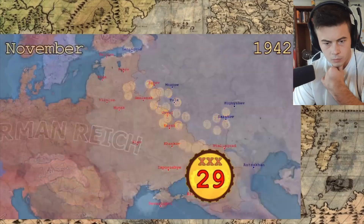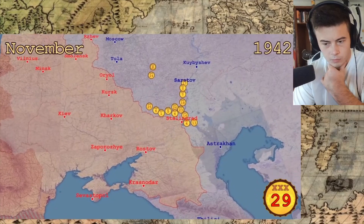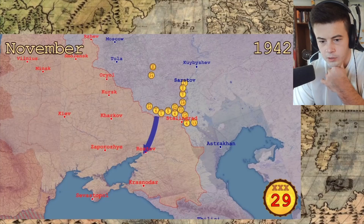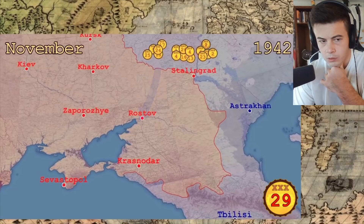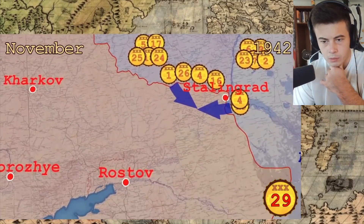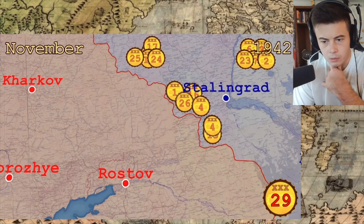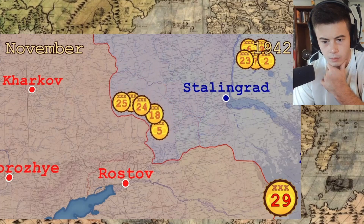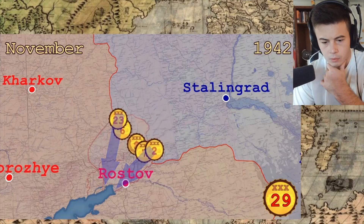In November of 1942, the Soviets had half of their armored corps on the southern part of the front. Their mission was to cut off the German troops in the Caucasus. The operation would have three stages, each completed by a different group of units. The first group would cut off and destroy the Axis forces around Stalingrad and secure the eastern flank. The second group would encircle and eliminate the Axis forces on the western flank. Finally, the third group would advance to the sea and cut off the Germans in the Caucasus.